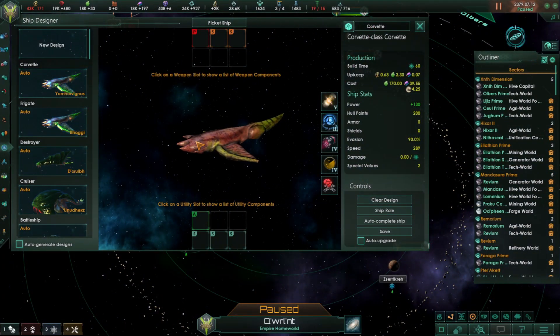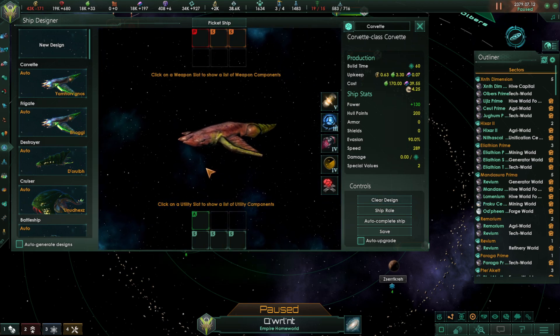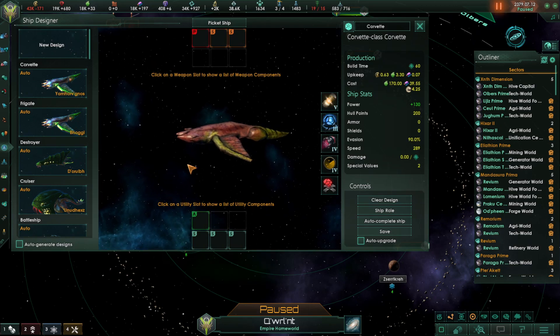Greetings, fellow space travelers. It's me, Chilly Philly, here with something new we're adding to the channel. Today we're going to do a ship design. We're working on the Corvette. Due to the fact that I'm using a modded Solaris in our current playthrough for the channel — the Xenomorph species — you're looking at a Corvette. It's hideous in its weirdness, but I love it. So we're going to go over two different builds in this video, and I hope it works for you.